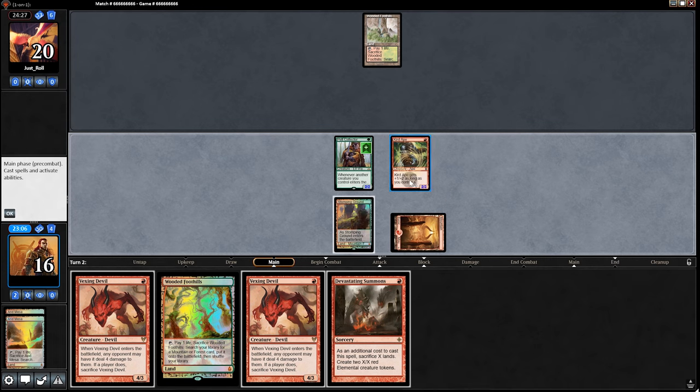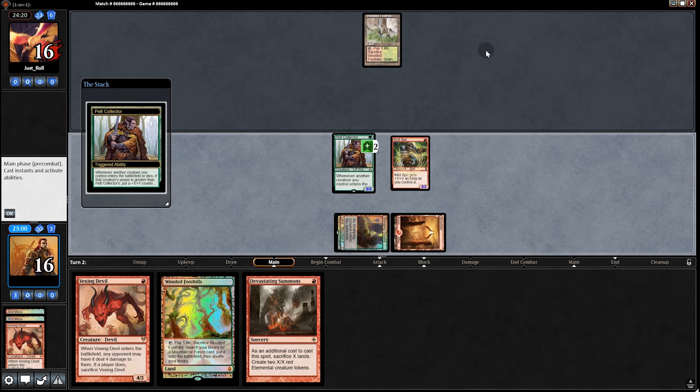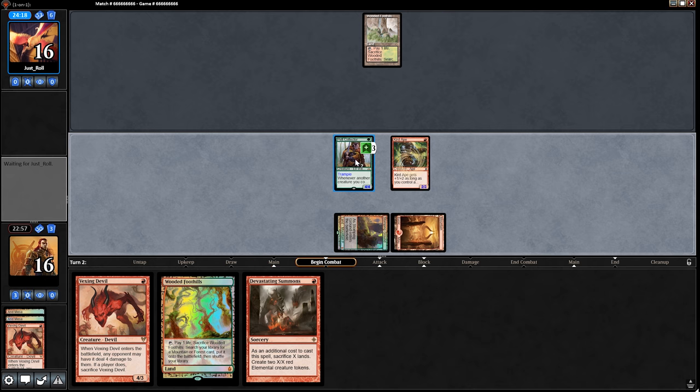We start with Curd Ape, it hits, and then Vexing Devil. What are they gonna do? They can't let it die — they let it die. 4/4 Trampler, turn 2.